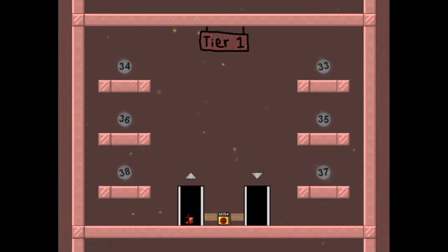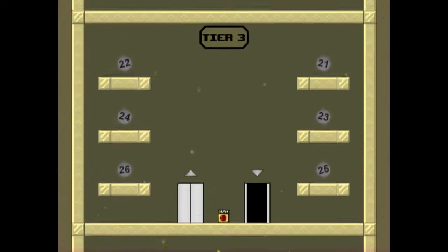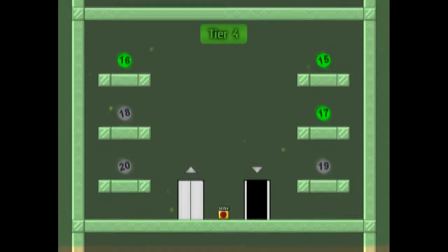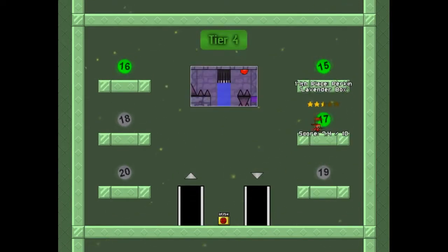Let's check out the next stage. Forgot which one is up next already — should really play this game more frequently. 17th place. This area was made by Perkin, it's called Lavender Box. I like the title already from the screenshot. The score is 7.4 out of 10, difficulty 2.5 stars — shouldn't be too bad.